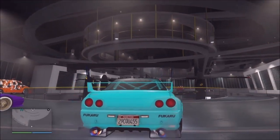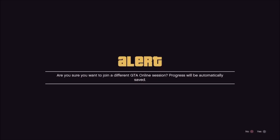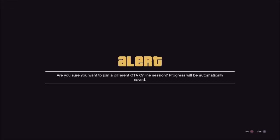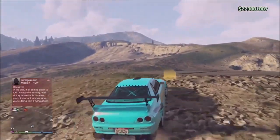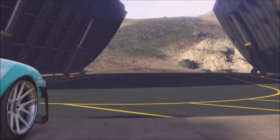It needs to be stored in your facility. You're going to need a friend, you're going to need to be in an invite-only session, and you're going to need to own a garage near your facility and fill it with Elegies. It doesn't have to be right across the street from your facility, just somewhere nearby so you don't have to drive very far.